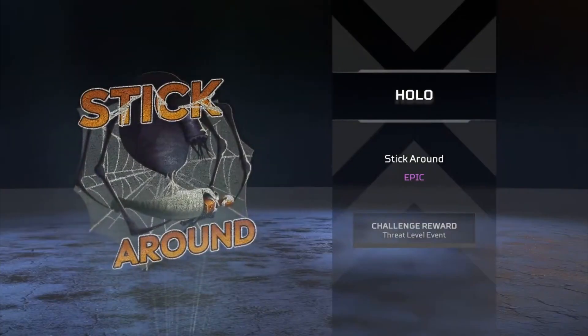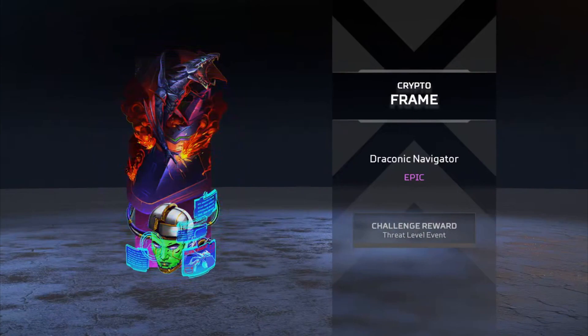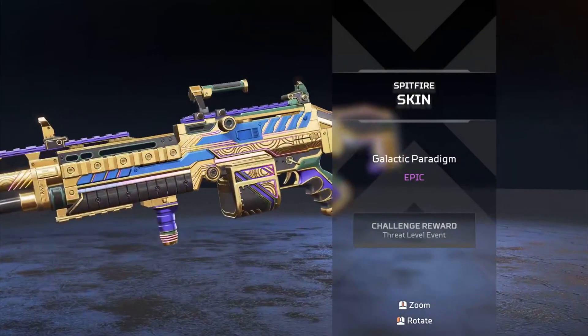That leaves us with some surprise when we get more information, but what we do know is it comes with a tracker that gives free items. You get one free Apex pack, a ton of holosprays and charms, along with a Spitfire skin which actually looks pretty neat.